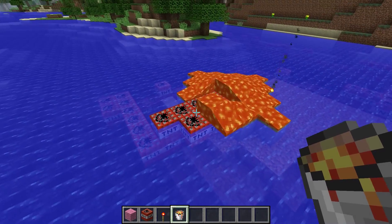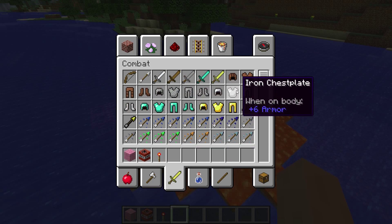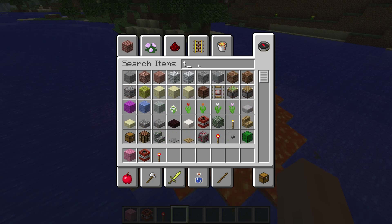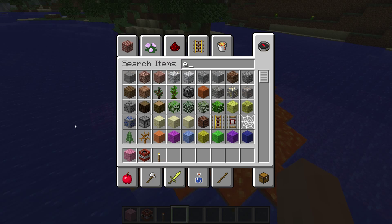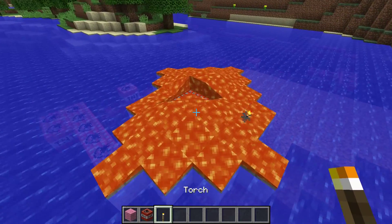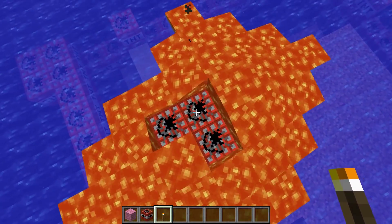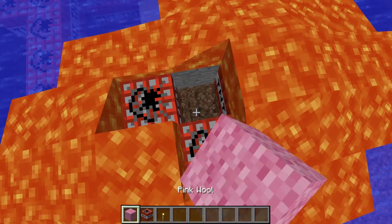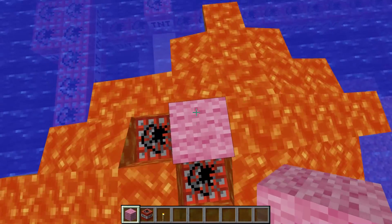I'm just flooding TNT with lava now. There's nothing really happening. Maybe I could just use the search function. Now in the middle of the lava, in the core, we find the heart of the bomb. Why won't you activate? Maybe if I just put you on a couple of blocks - there we go.